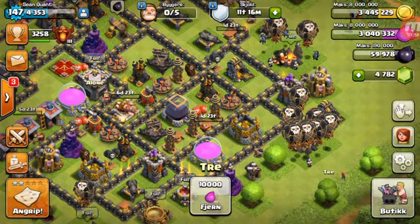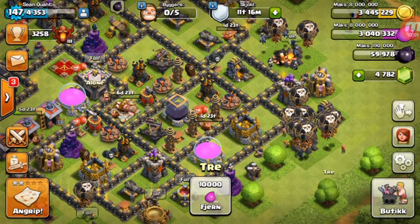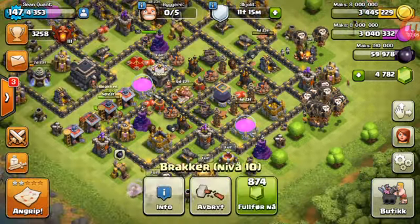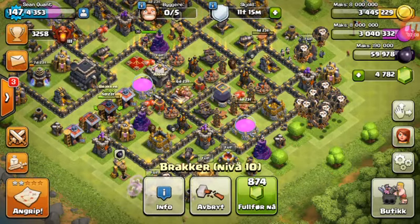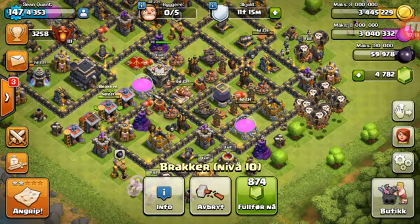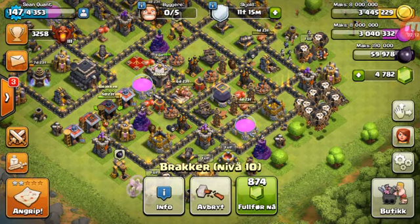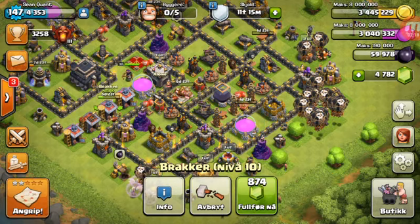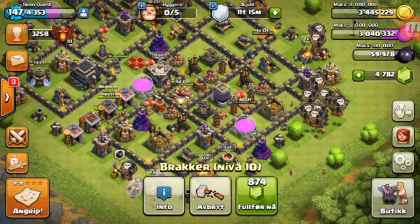It's kind of back in that middle section — no big deal. All five builders are busy: we have the king, three spring traps, and a barracks still upgrading. That's it for this episode of Clash with Quant. Thanks for watching — click the like button, leave some discussion about your Town Hall 9 upgrades, subscribe if you haven't already, and we'll see you next time.